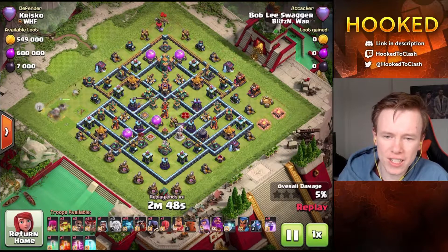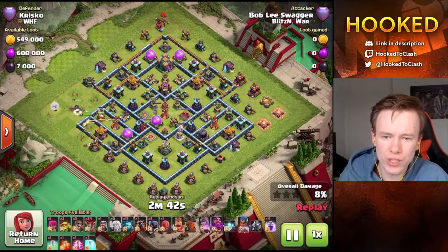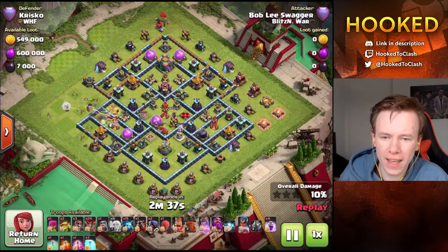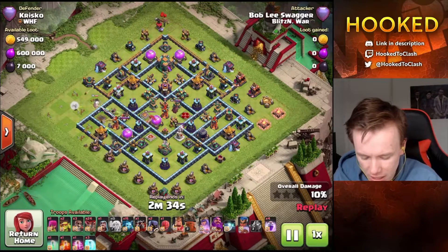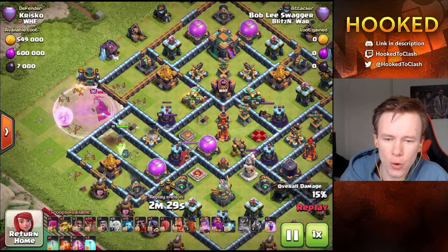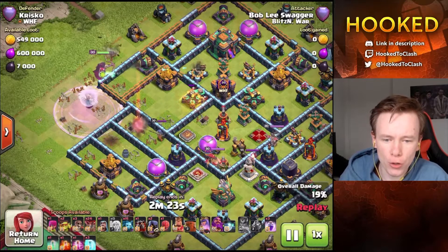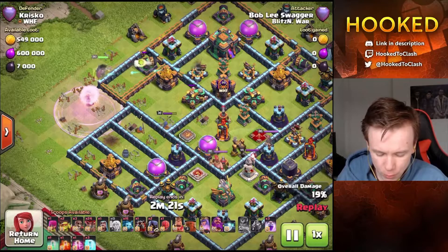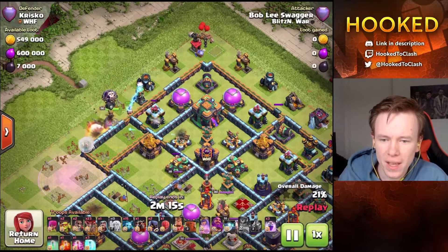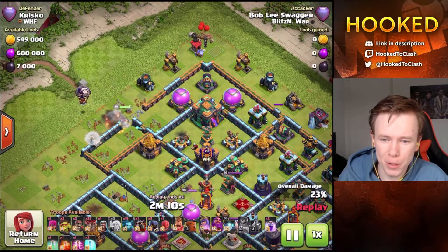Bernal starts the queen at 9 o'clock, trying to get her to go up. If I know Bernal, he's going to try and queen charge the town hall and get those two scatters from the same compartment. He starts the queen down there to get rid of a lot of flanking damage. He uses the RC early - unfortunately he loses her very early, but she gets rid of the ground bow. There goes the first wall break, and you can see lots of SAMs right there.